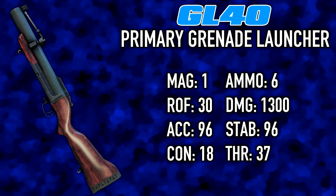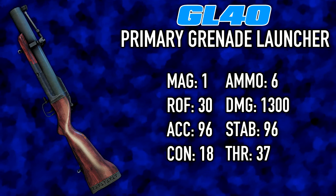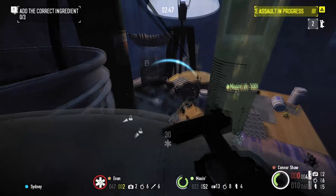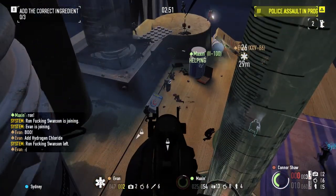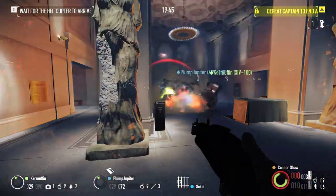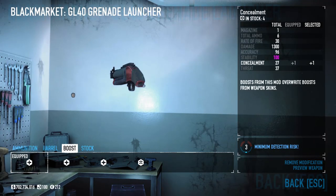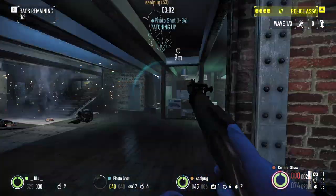That final weapon is the GL-40 grenade launcher, making a return from the first game — except this time as a primary. One shot and six in reserve of 1,300 explosive damage can blast enemies away with ease. Not only is this a great answer to shields, Captain Winters, and crowds of enemies in general, but when fully modded it has shockingly high concealment, working well in a dodge build. Granted, it can't get crits, but it is an option.